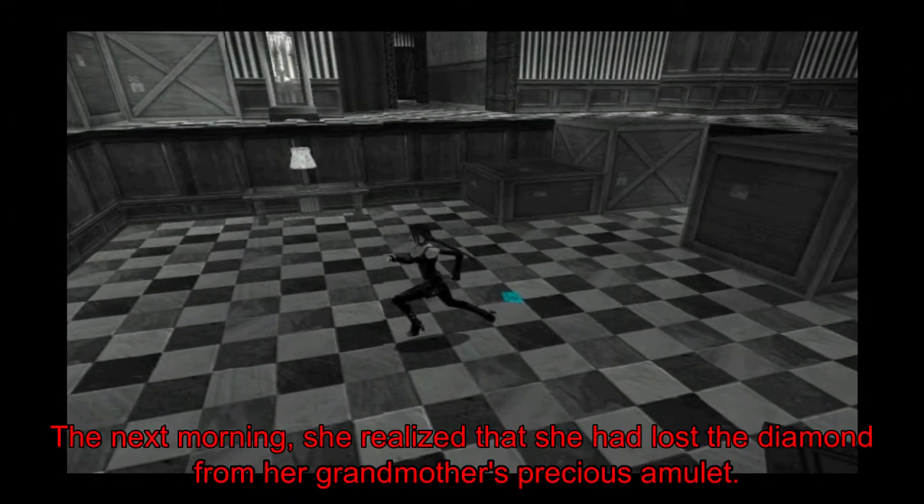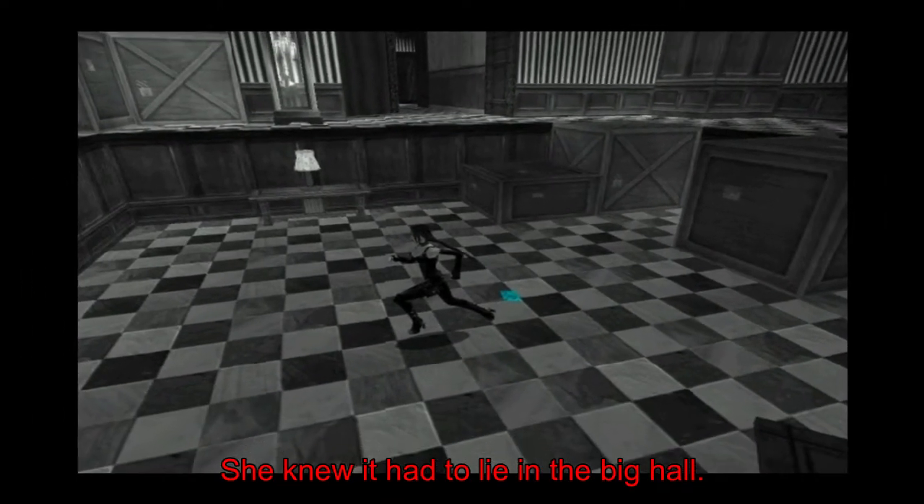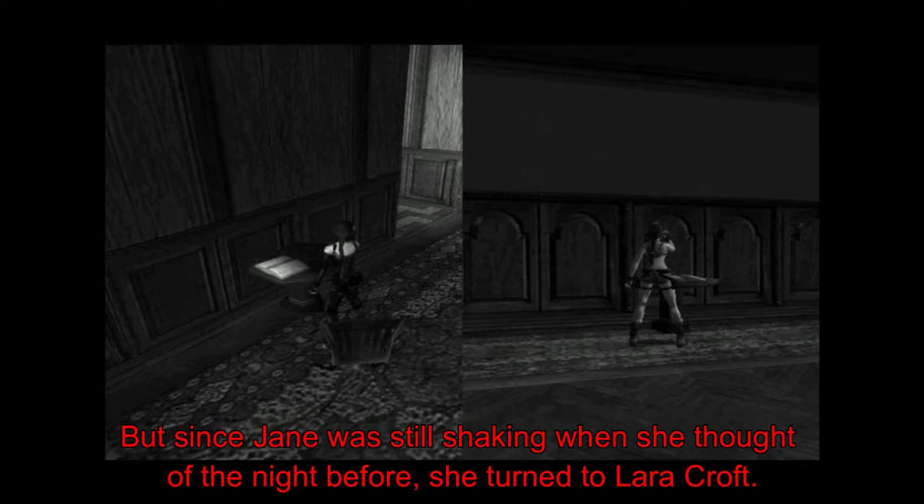Am nächsten Morgen stellte sie fest, dass sie den Diamanten aus dem wertvollsten Amulett ihrer Großmutter verloren hatte. Sie wusste, dass er in der großen Halle liegen muss. Da Jane aber immer noch zitterte, wenn sie an den Vorabend dachte, wandte sie sich hoffnungsvoll an ihre beste Freundin Lara Croft.